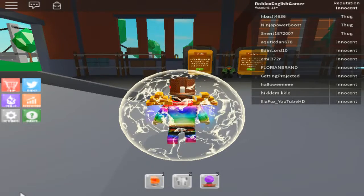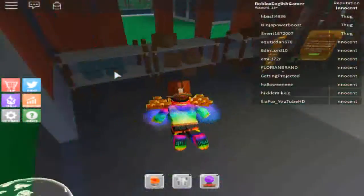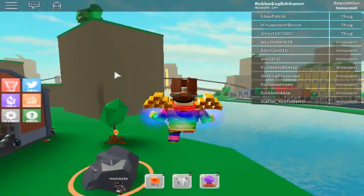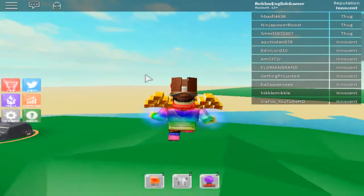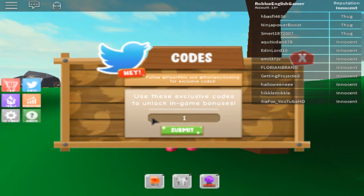Hey guys, welcome back to the Roblox code video. Today I have a code for you in Power Simulator. The code is '50 million' and it will give you 150 coins.